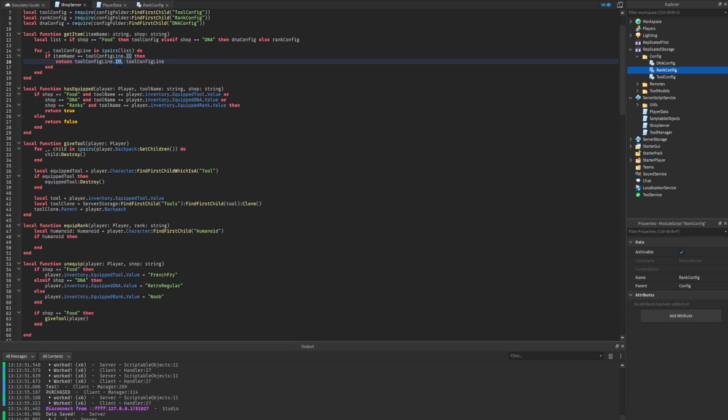We already handle this with the 'get_item' function, though it provides extra info like the ID which we won't use. We create a variable using 'local _, multiplier = get_item(rank, "ranks")' — two variables assigned to what's returned. The underscore holds the ID (unused), and multiplier holds the tool config line. In Lua, underscore is commonly used when you don't plan to use that variable.